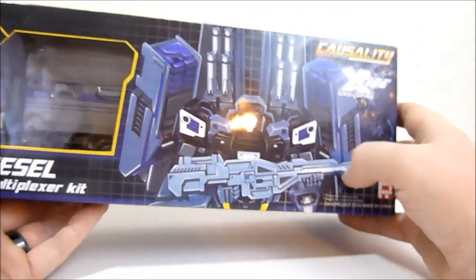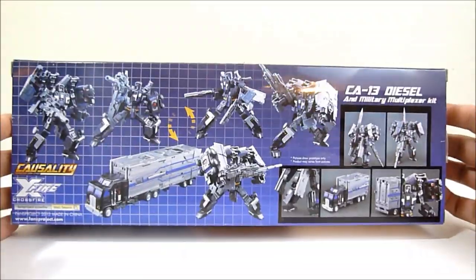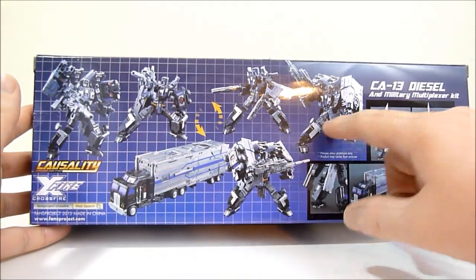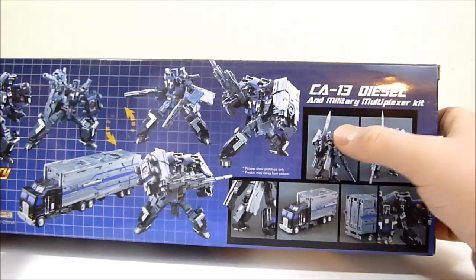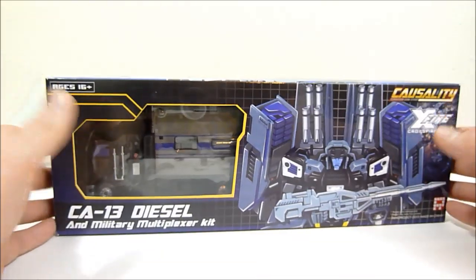The box shows a pretty cool drawing of the figure on the front and an image on the side. On the back it shows all of his different parts and configurations — his weaponed-up modes and the huge sword on his back. But nowhere does it show Intimidator in his completed form. So that's kind of odd.